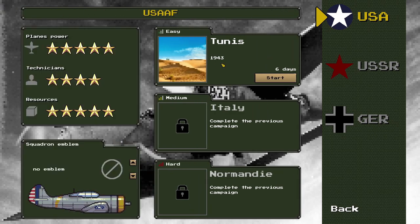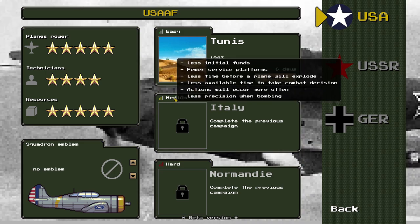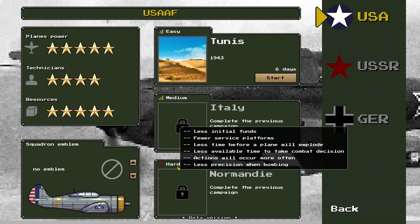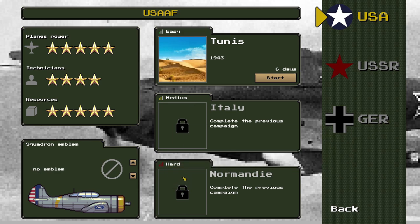In the full version's campaign mode you'll get to choose to play as either the USA, the USSR, or Germany. Because we're in the demo beta version we can only play as the USA. We have to complete easy first, then medium, then hard. I mean, I've never run a wartime airfield before, so I'm quite happy starting on easy. We're going to be starting in Tunis in the year 1943.